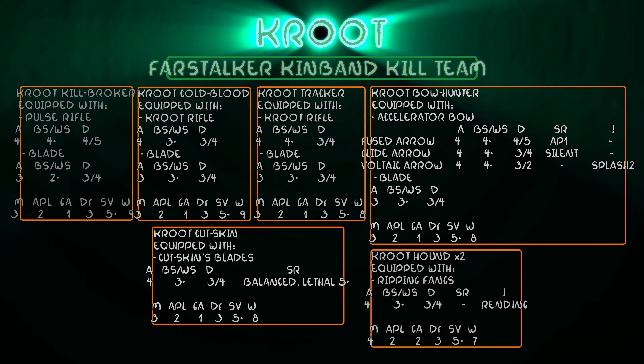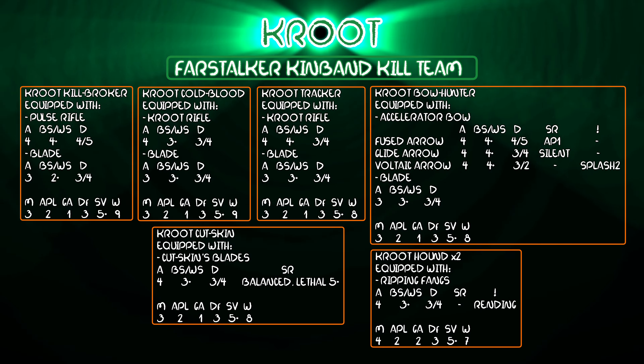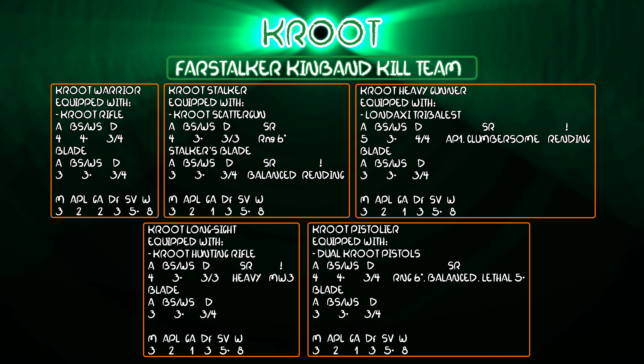My Kroot Far Stalker Kinband is led by a Kroot Kill Broker with a plasma rifle and blade. I basically went for every option available in this kill team - eleven different operatives - only doubling up on the hounds, so I've got two Kroot Hounds. They've got operatives for every scenario and I went for a mixture of melee damage as well as long range shooting, hoping to take out those tough Space Marines. My guys are quite squishy in comparison though.